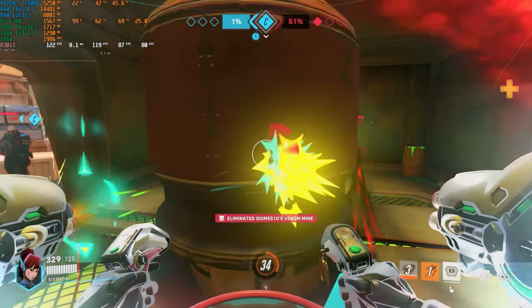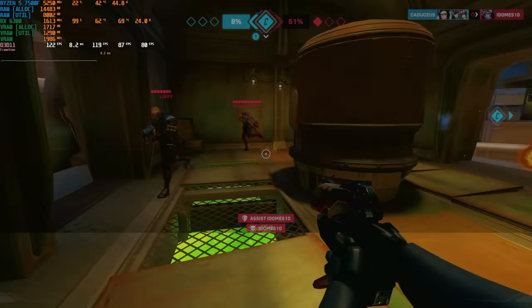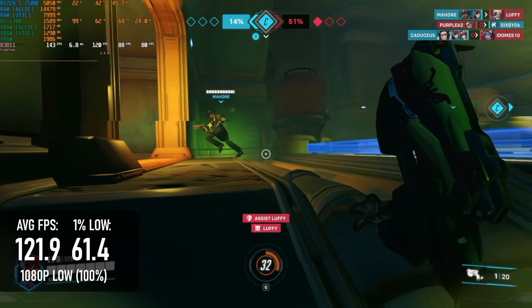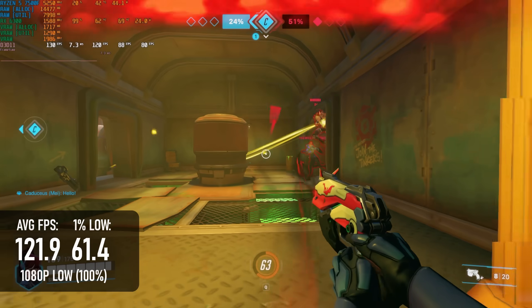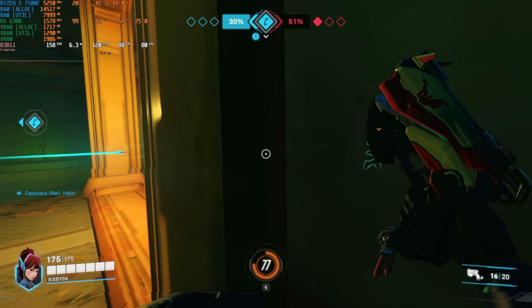Wrapping up with a couple of lightweight titles. Overwatch 2 plays just fine at 1080p low, and if your CPU can keep up, then you should be able to enjoy 120 FPS on average. However, there are still drops as low as 60 FPS from time to time, so despite the allure of the triple-digit framerates, you might want to use a limiter to cap your FPS, otherwise performance could be pretty uneven.